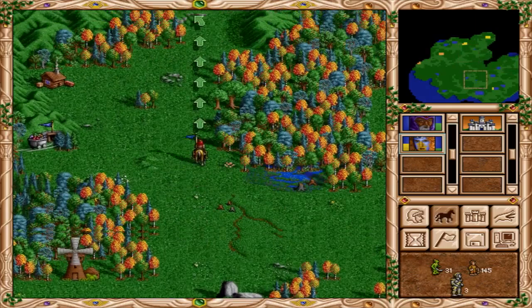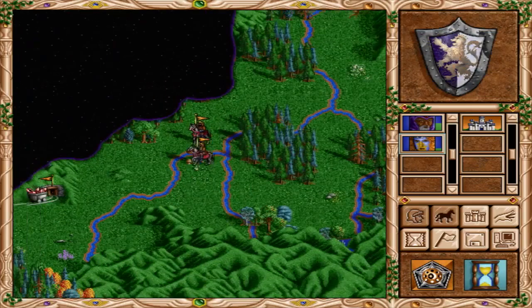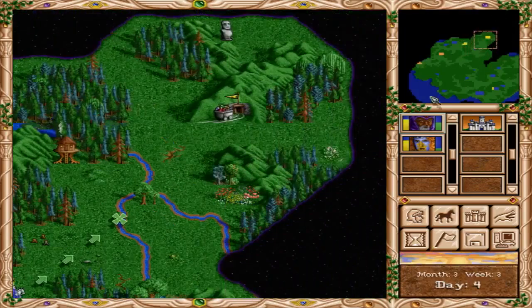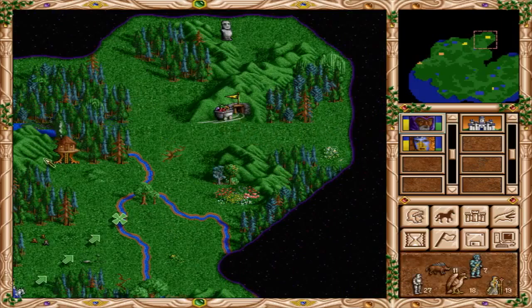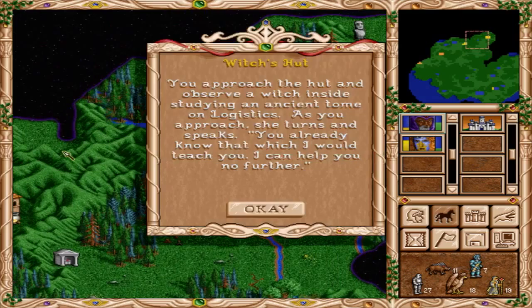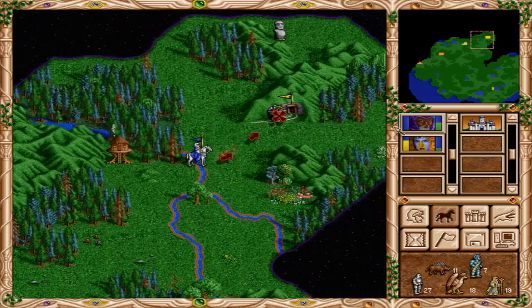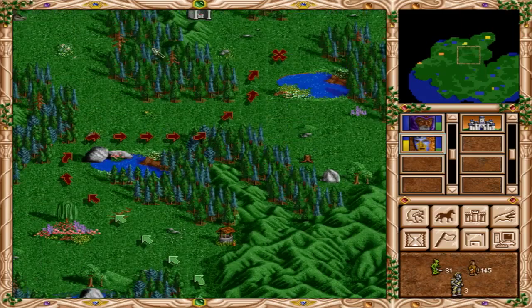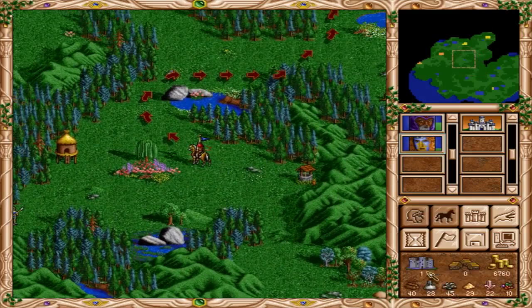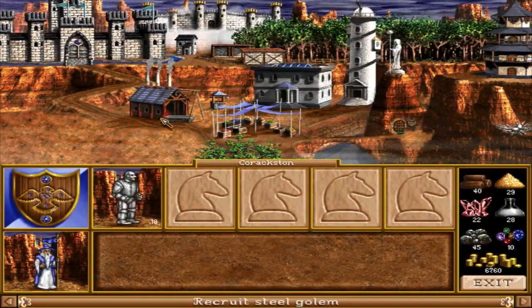Just keep heading up. Visit the witch's hut. All right, we've already been here — she can teach us no further. Should have remembered. All right, what should we buy here, what to buy?